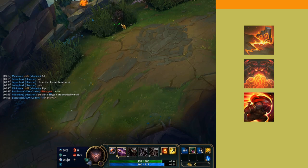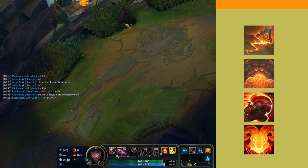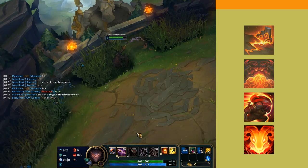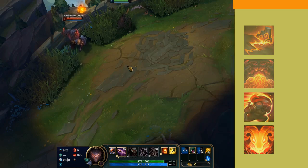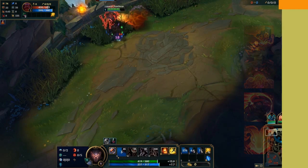He also has an E skill that is a charge, and if he collides with terrain, knocks up those who are hit. His ult allows him to summon a fiery goat elemental that, if you are hit, applies a slow and brittle. On his second cast, if you are hit, you are also knocked up.